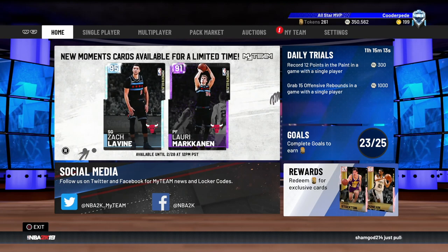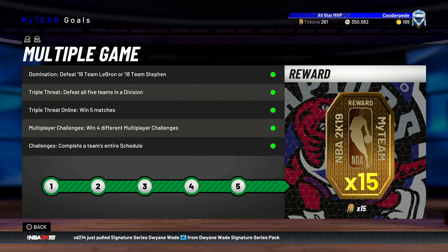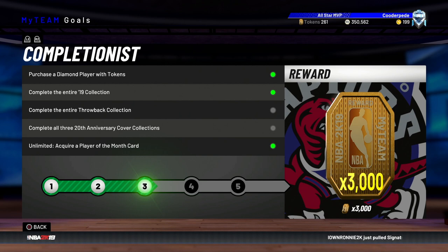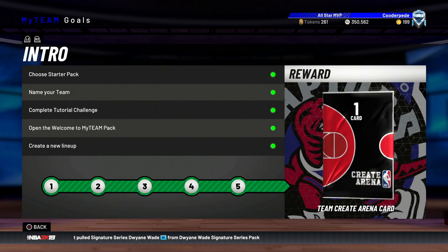Let's start with the goals on the front page. These are pretty irrelevant but you get 15 tokens for completing the multiple game ones — very easy to complete. You should get this just by playing the game regularly: finishing domination, playing a bit of triple threat, doing a couple of challenges. This also hints that they'll be adding more token cards to the Galaxy Opal board, because you get 3,000 tokens as a reward here, and with only two cards released there'd be absolutely no point in that reward being 3,000.